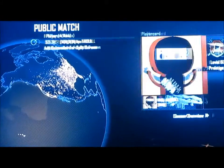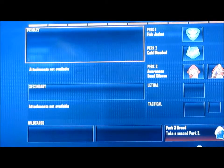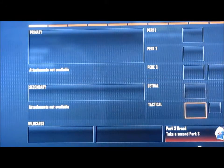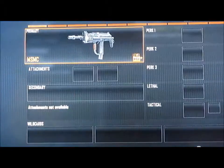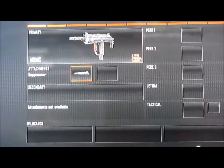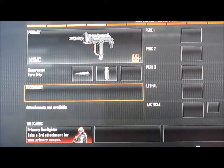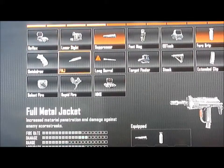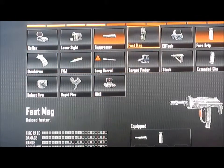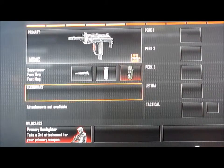The first class setup is the MSMC with suppressor and forward grip. With the primary gunfighter wild card and fast mag, so it's faster to reload if you need to reload.